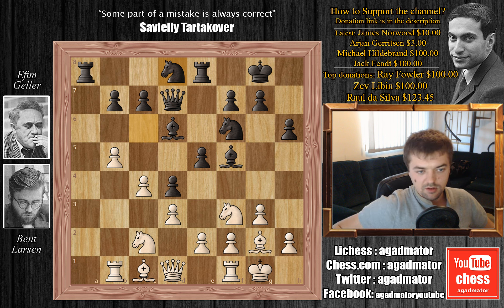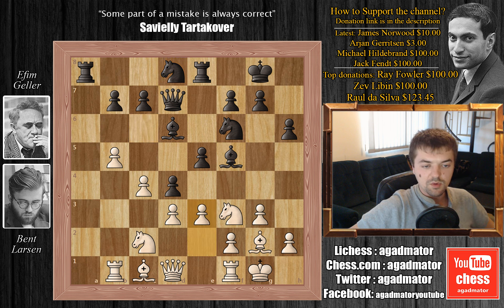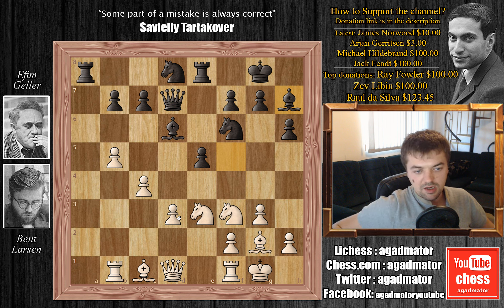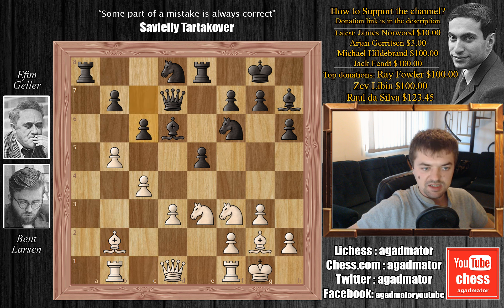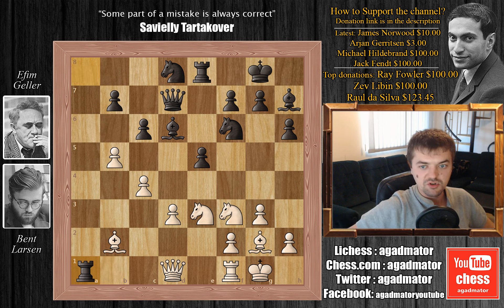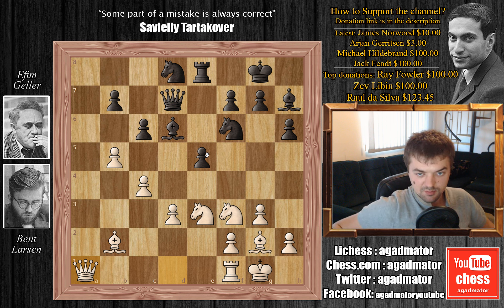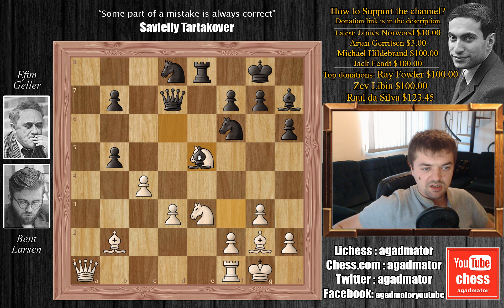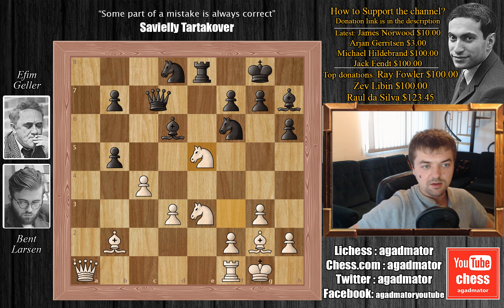b5. Geller goes for knight to d8, and already Larsen has created this beautiful pawn chain. We have e3, d captures on e3, knight captures on e3, attacking that bishop, and bishop to h7 keeping an eye on this d3 pawn. Bishop to b2, we have c6 trying to break open that pawn chain. Now rook to a1, as this knight is blocking the rooks are not connected. So Geller decides to capture the rook - rook captures on a1, queen captures on a1 with an attack on the pawn on e5. But Geller first plays c captures on b5. We have knight captures on e5 with a tempo on the queen, and queen to c7.